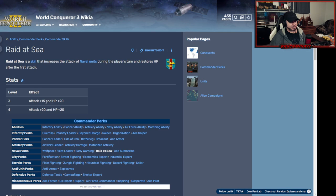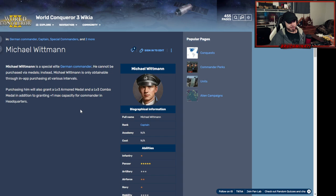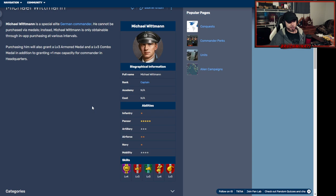Mikawa has a perk called 'At Sea' which increases attack plus fifteen and adds HP. That's a nice combined attack and survivability perk. He's probably in the top few naval generals. Then we got Michael Wittman — I've already purchased him. He's right up there with Manstein; it's debatable who's better. The Manstein fans and the Wittman fans can argue it out. I love him as a general.